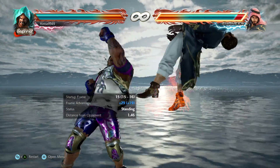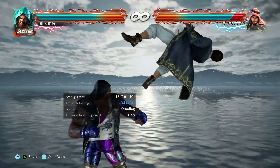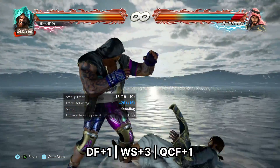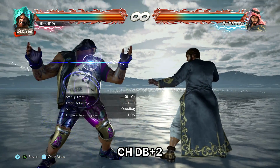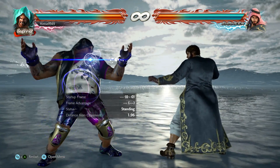Let's talk combos. There are a lot of videos out there, so I'm not going to show you the sequences. What I am going to show you is launchers and enders. Your main launchers are df1, while standing 3, and Ballista Fist. The first two are punishers; the other is only minus 10. You also have db2 — this may be a counter launcher, but it's mid, safe, and only 16 frames.